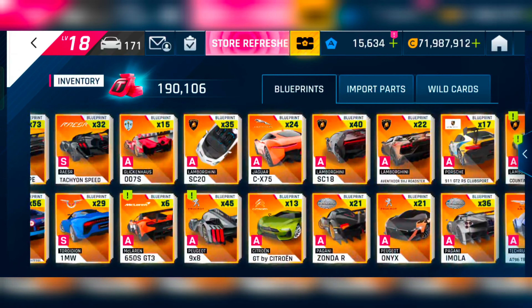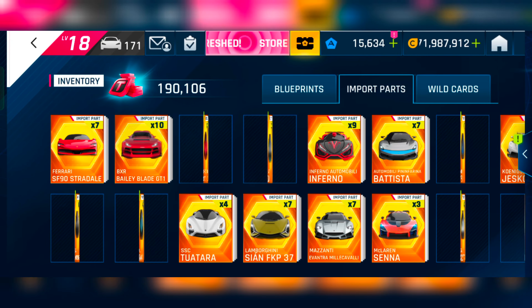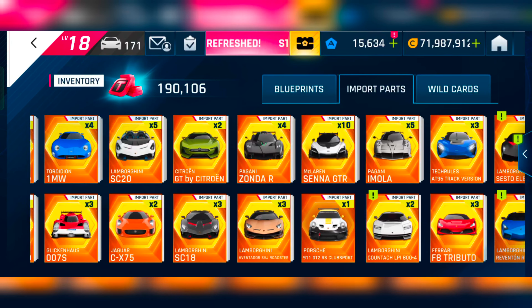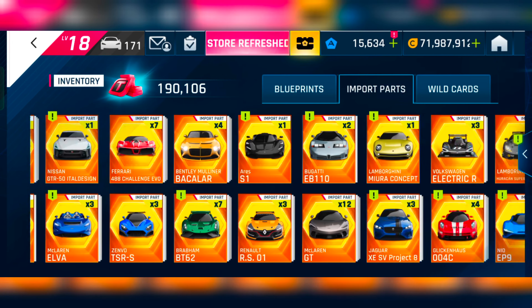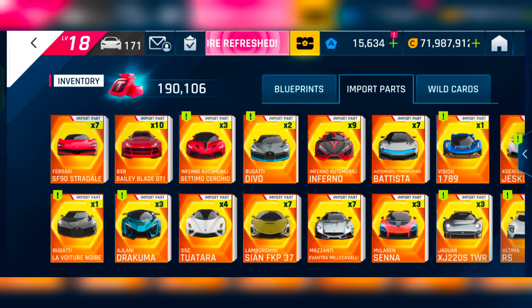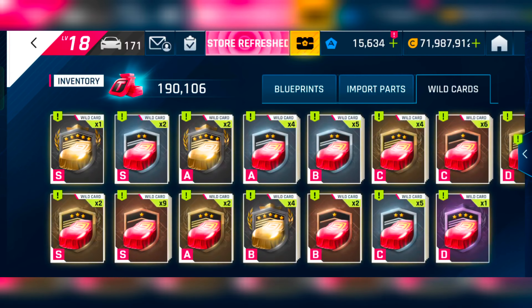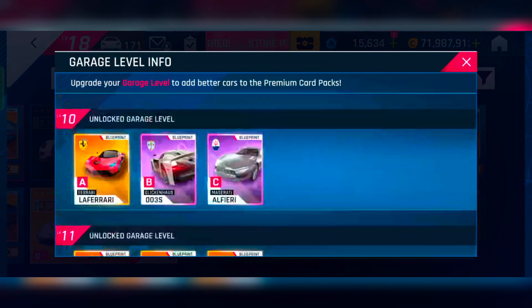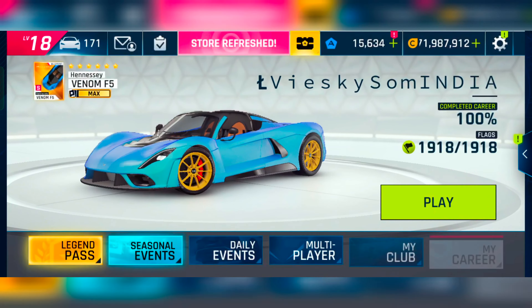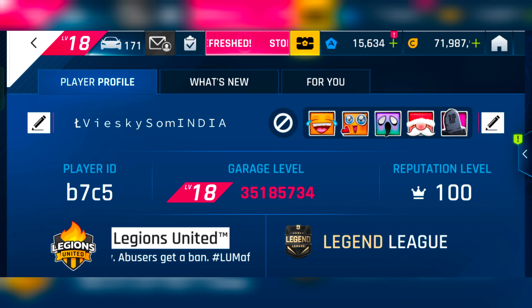Now for my inventory — the blueprints you already saw. For import parts, I'll just go through them quickly; if you want to check, just pause the video. I haven't traded the SSC epic imports so far although my SSC is already golden. You can see my wild cards collection here. My garage value is 35 million. You can also see my player ID and other stats here.